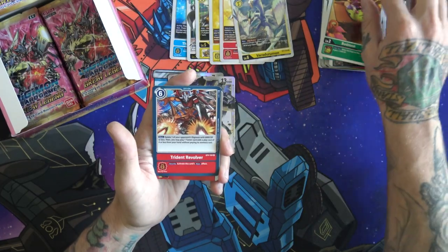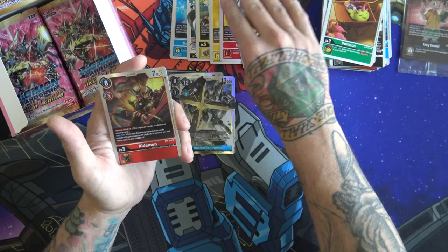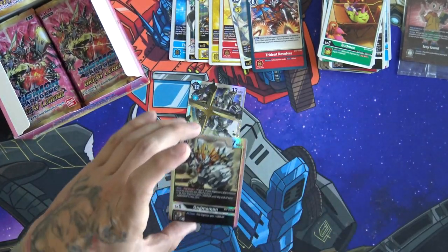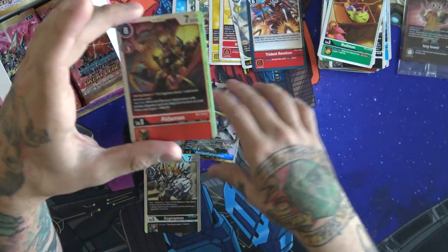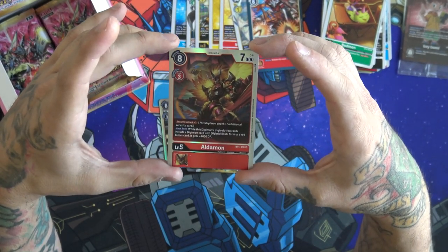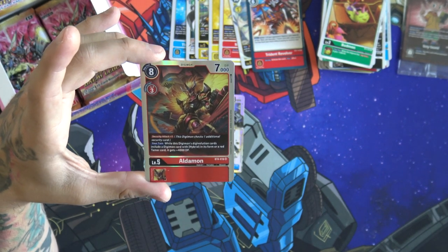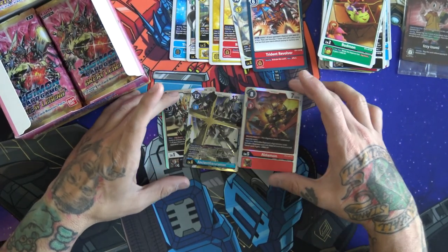A little Budmon, we got a Trident Revolver and an Aldamon. These are interesting — I don't know, it's weird seeing full art super rares come off the board and then you get these ones with that hardcore silver bolt border. I find myself thinking they're like alt art or promos. This one has Security Attack plus one, and while this Digimon Digivolves and cards include a Digimon with a hybrid in its form or a red tamer, it gets plus 4,000 DP.